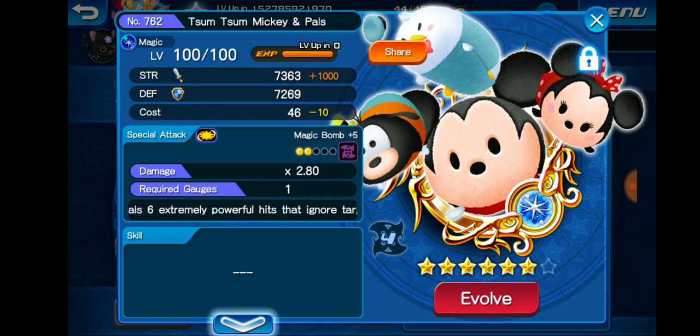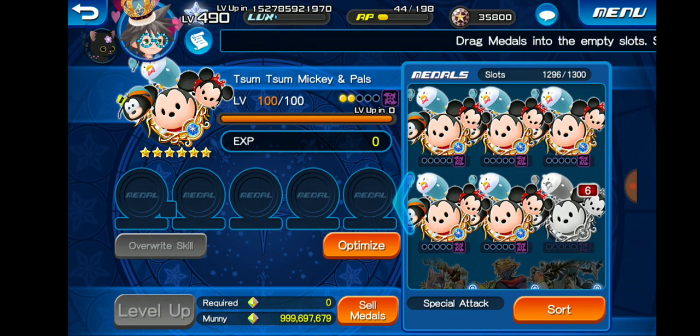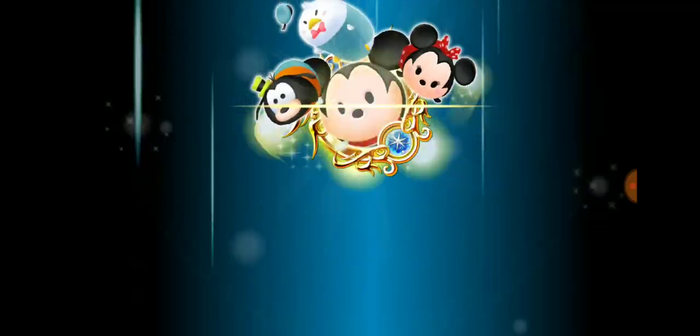None of these Tier 4 medals were that great, but the Tier 5 Sora and Riku was really good. Unfortunately I'll never be able to get a copy of that because I'm not going to buy VIP this week. But honestly, pretty cool event that they're doing for this raid week — it's raid week in the sense that you might as well raid and farm some of these things.